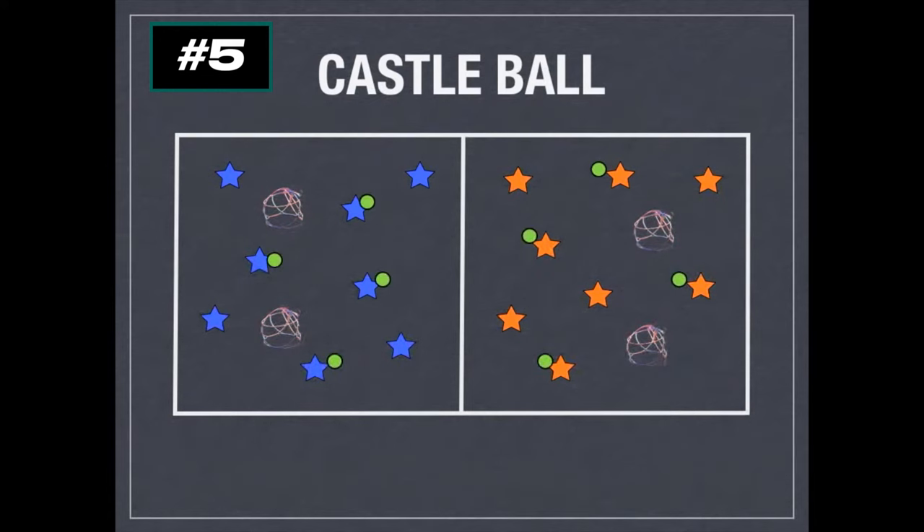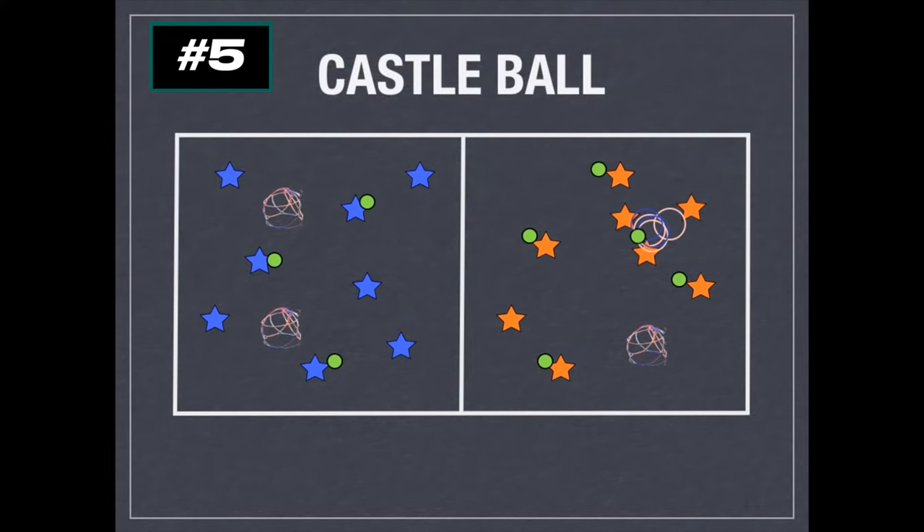Throw a bunch of dodgeballs in. The goal is to knock over the other team's castles, and every time a team does that they get a point. If the blue team knocks over the castle, blue team gets a point and the orange players can go and rebuild it. While they're rebuilding, the blue team is not able to throw at the castle being built — they can continue throwing at the other castle. Players can go around and block their castles, but if they knock it over on their own, it's down and they can't pick it up.